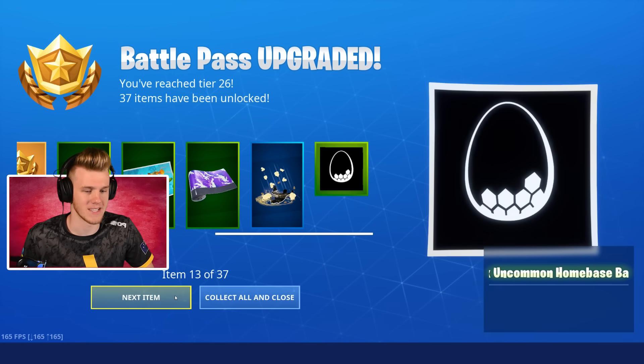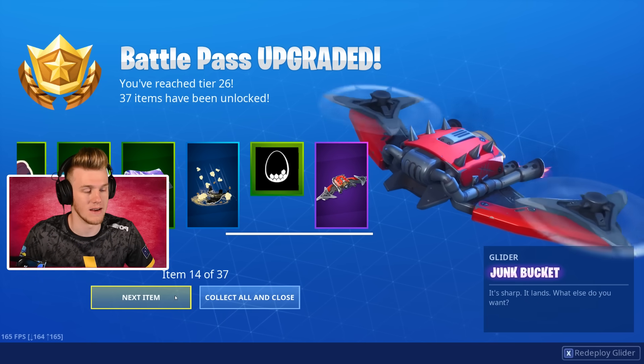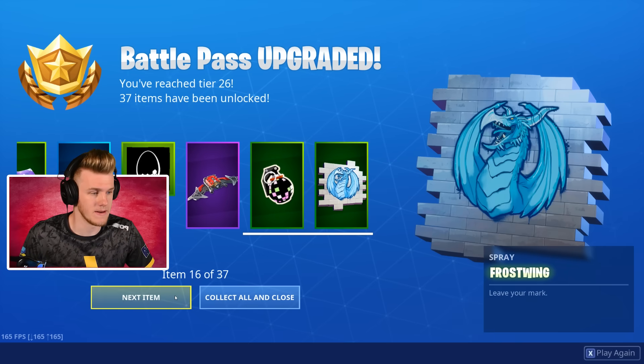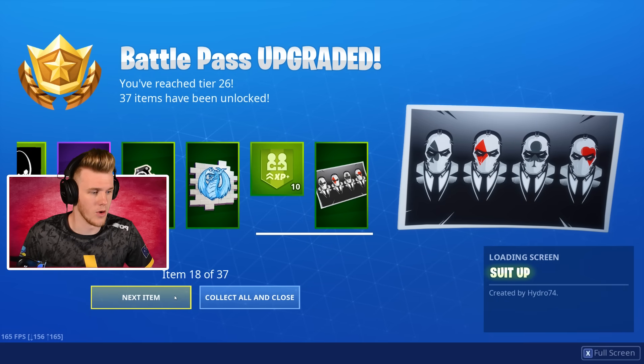We've got another filler — it's like an egg emblem. We've got a Junk Bucket, so it's kind of like a Rust Lord glider. Or sorry, Ax Lord glider. Then we've got the Boogie Bomb emoticon, Ice Dragon Spray — oh, that's the Frost Wind Spray. Match XP. We've got another loading screen with the suits from... I forgot what that game was called, but you know which one — the one with the grappler.